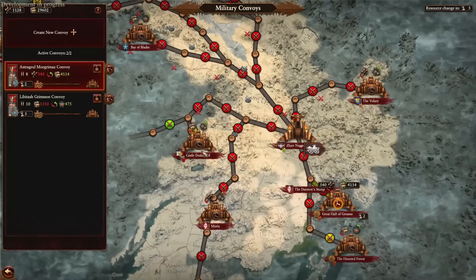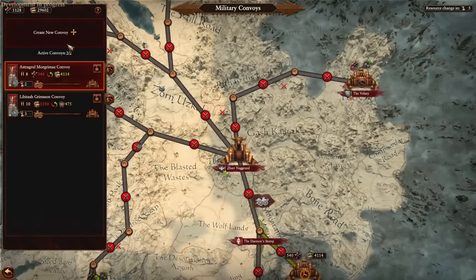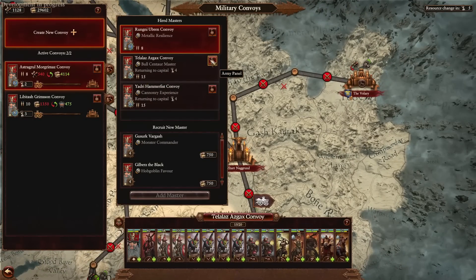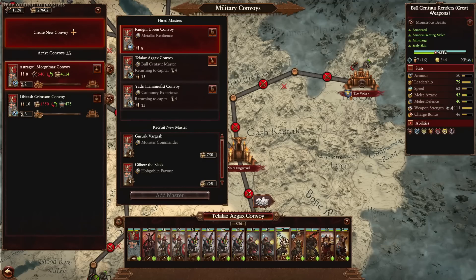For example, with Castle Drakenhoff as well — if you send them there, and it's owned by friends right now — I don't believe that matters. You will effectively gain Vampire units. Within some of my rosters we've been given Vargulfs and Graveguards, and some of the units are random pop-ups.